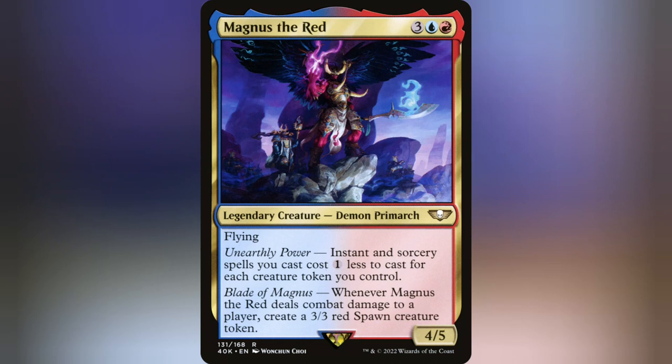Greetings Earthlings! Do you wish to command a minion army to deal out massive amounts of damage, value, and overall chaotic anarchy to your foes? Well, look no further because Magnus the Red is probably one of the most unassuming and grueling Izzet commanders to subject your friends to — if you have any left by the end of things.